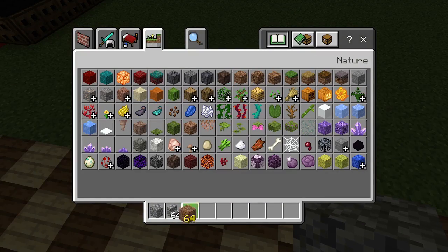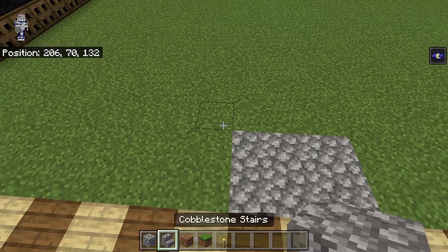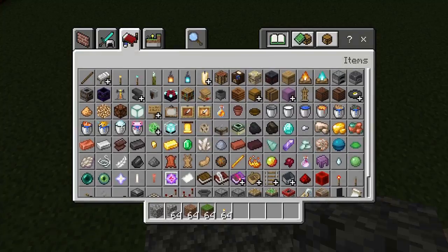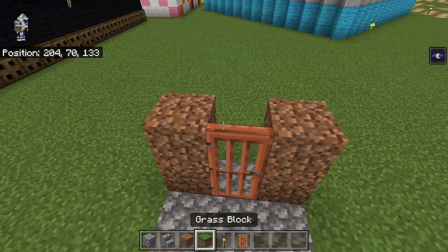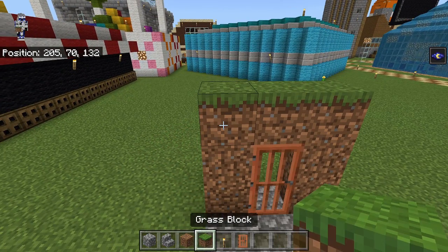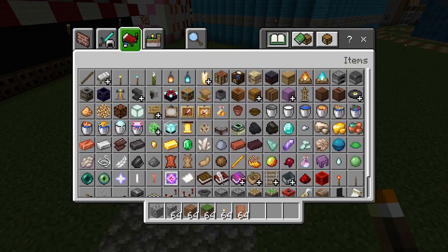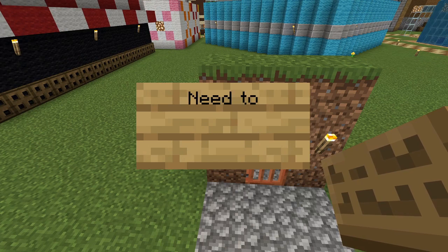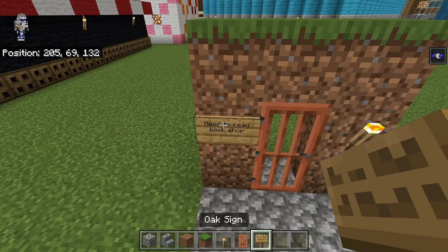So we can grab some dirt and grass, and let's get some torches, and we can start building the outside of this. There's going to be dirt on either side of the doorway. We might as well put in the door. There's some cobblestone for the floor, and there's an acacia door. And then we're going to get three grass across like this. There's going to be a torch right here, and then the sign is going to say 'Need to Read Bookshop,' just like that.